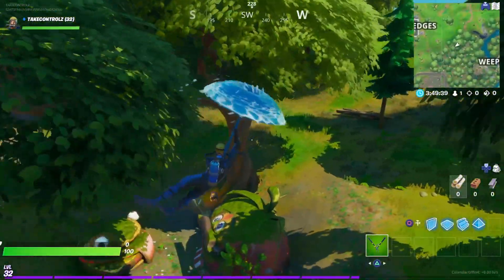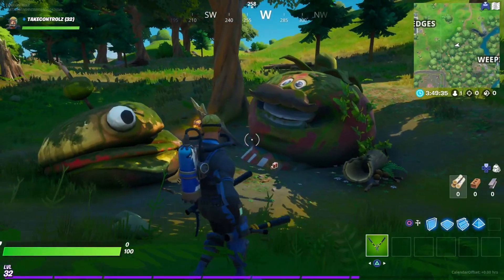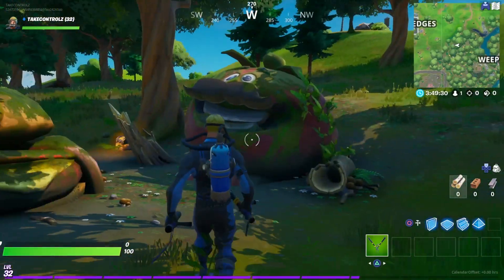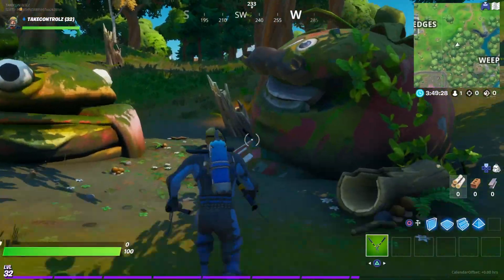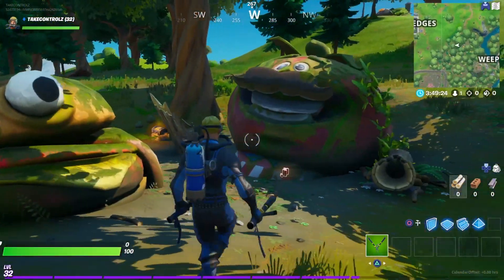And look at this - this is a good one over here in Weeping Woods. Check this out - this place is called Greasy Graves. Look, you've got the Tomato Head and the Durr Burger just rotting away in the woods. They appeared in so many different places around the old map, both of them. Pretty cool, right?